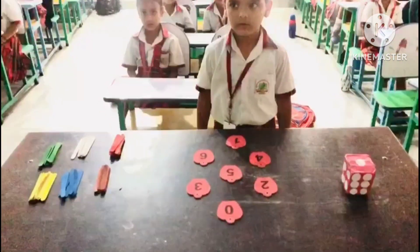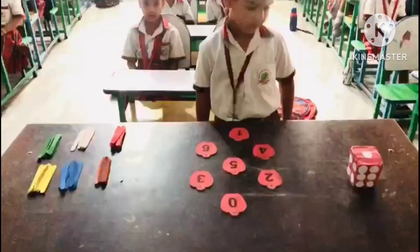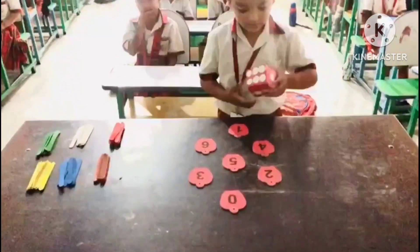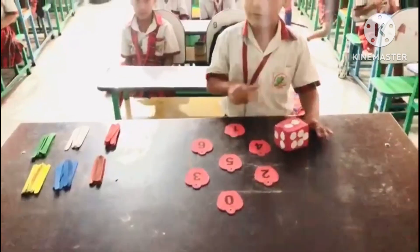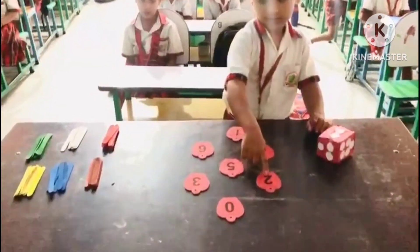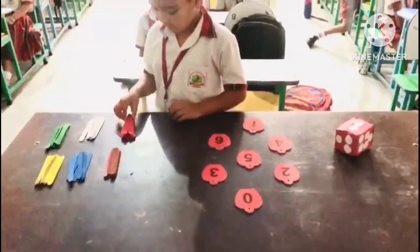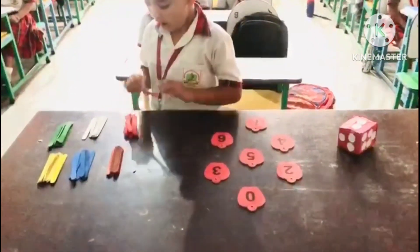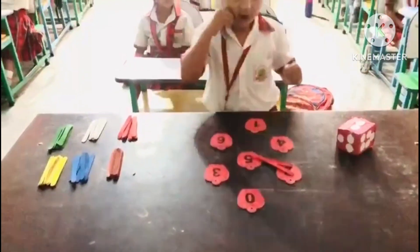Are you ready? Yes ma'am. Okay, first you have to shuffle the dice. How many circles on it? One, two. Where is two number? Okay, which is your favorite color? Red. Okay, then take two sticks. One, two. And put it on it. Very good.